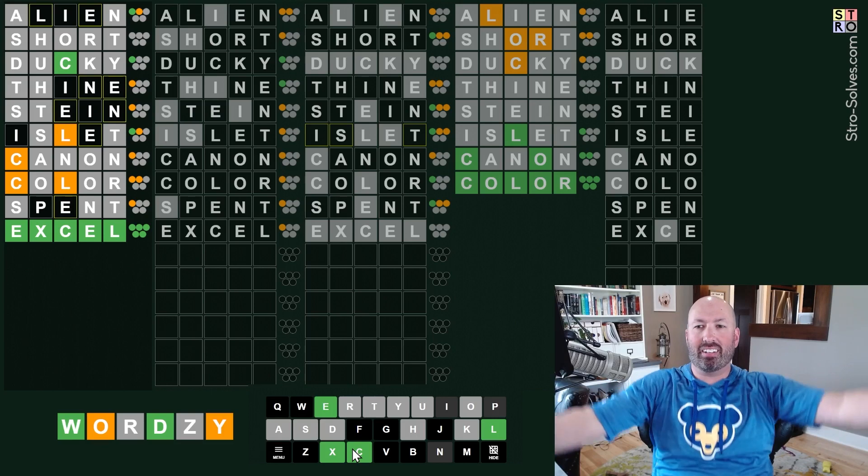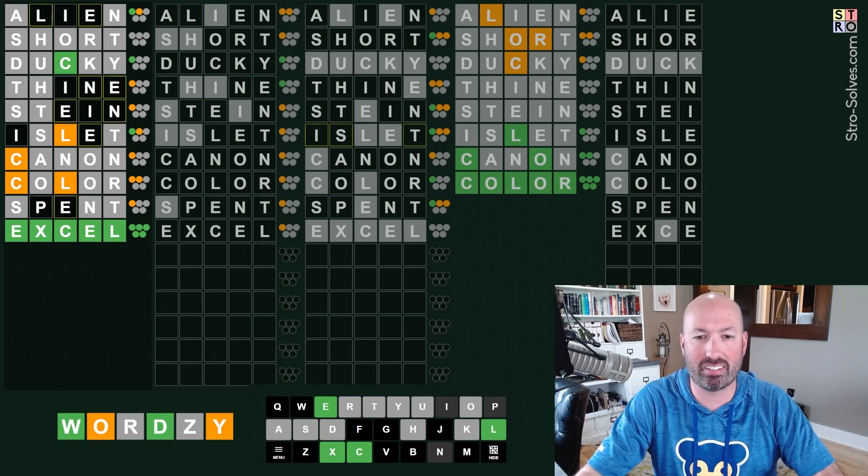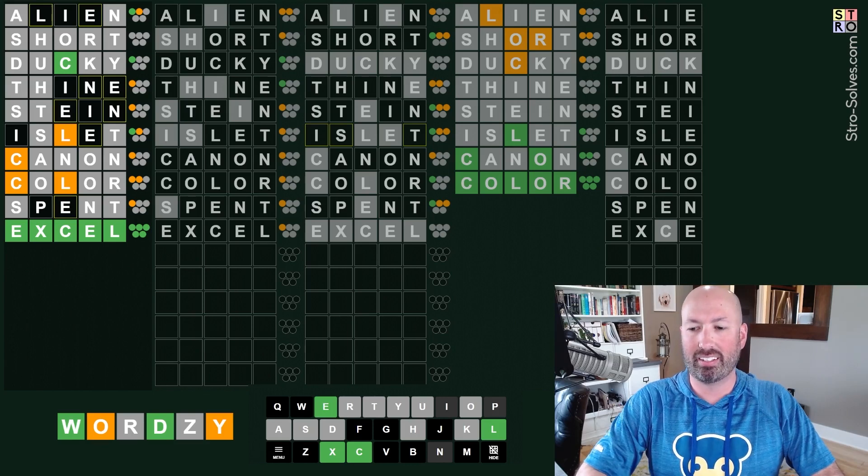Excel, because we're going to have to use a letter that we haven't used yet. Excel could work - I'm going to try Excel. We're up to five, we've got three guesses, we've got six guesses left, three words to get. This is crazy - I thought for sure I would be dead in the water on this one.